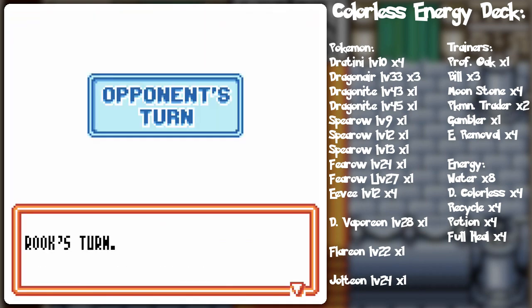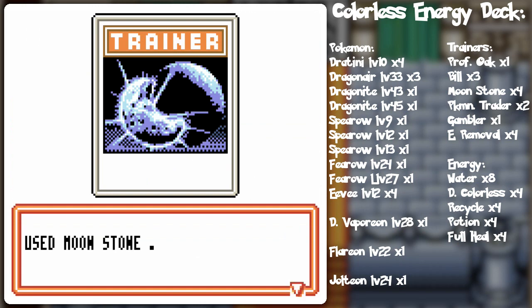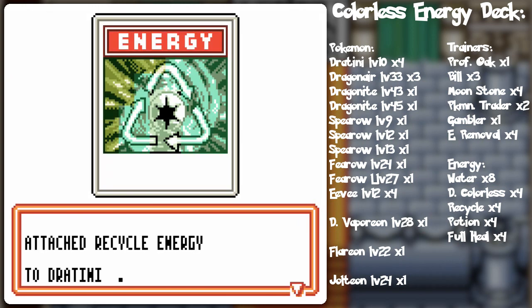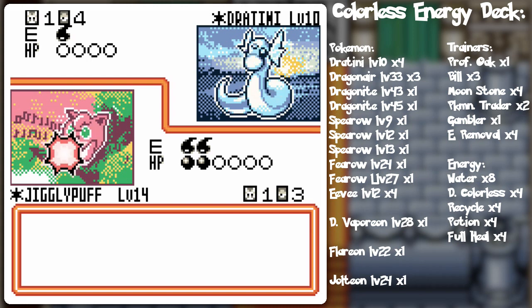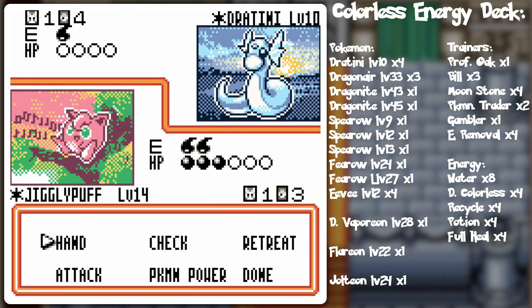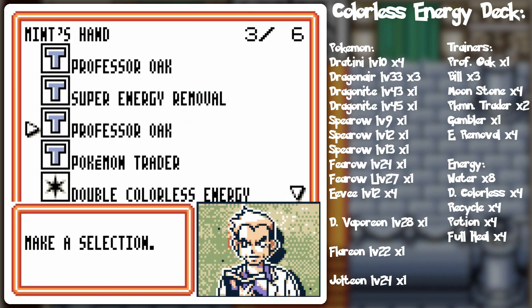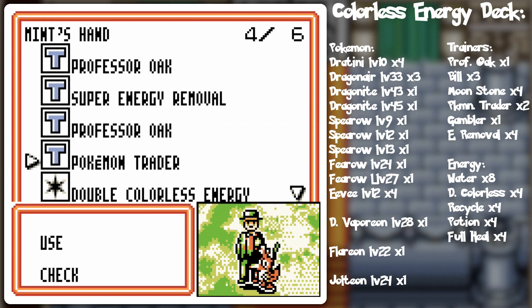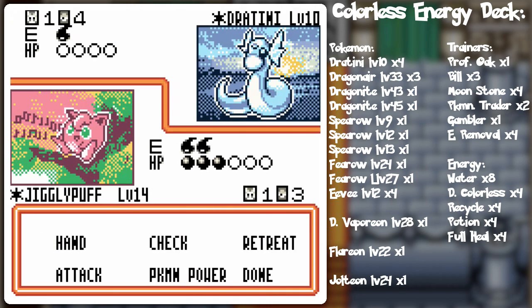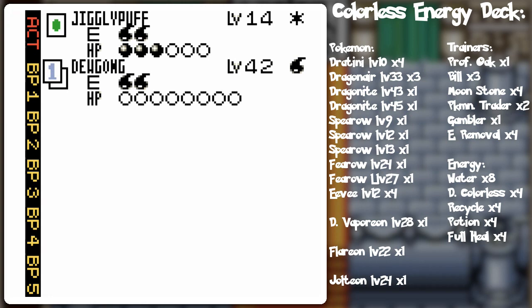She puts two energy cards on one Pokemon. Super energy removal. Oh, Moonstone! He's gonna get some Dragonair action in there. I would put Moonstone in this deck for the Dragonair and Wigglytuff thing myself. But the thing about it is that it doesn't have the same versatility as Pokemon Trader, because while you do need to have one Pokemon in your hand to use it — so you can trade it back to the deck — unlike Moonstone, you can still use this to get anything out of your deck.